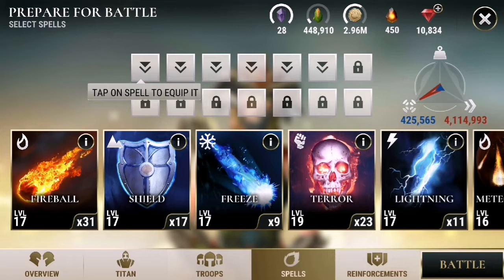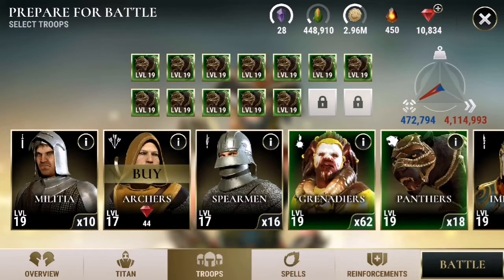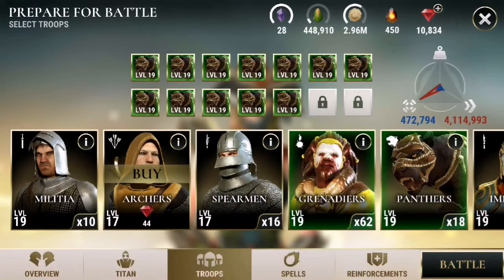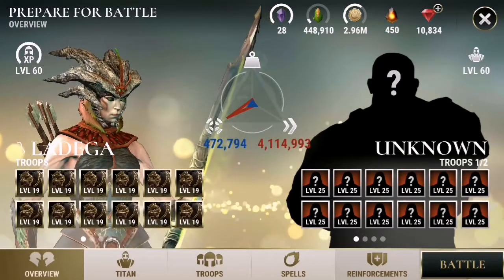I'm just trying to think of a way I can actually beat this because I hate coming across defenses that I can't beat. The only way I can think of doing it is taking some shield spells and possibly some terrors. We'll take the Panthers — the stats are okay, they're still doing pretty nice damage. The 75% crit chance means they're going to be doing roughly 3K damage every hit. But I came close with the last one and she got stuck in the lightning storm.